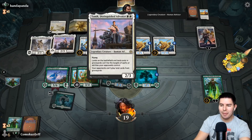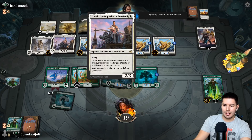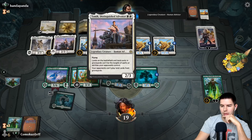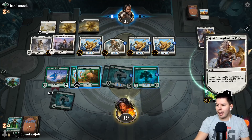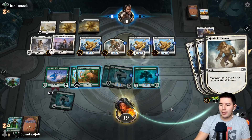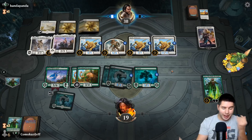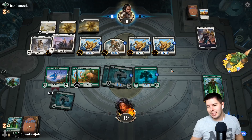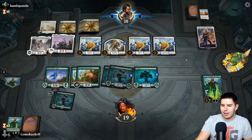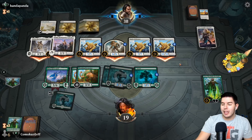No attacks — oh goodness, that is so bad for us. We have to kill Tomic — Tomic just shuts down Nissa. Why has this not been played more? That is so powerful. Lands on the battlefield and land cards in the graveyard can't be the target of spells or abilities your opponents control. I thought that was only powerful against their side — I don't think I've even known about that. Okay, that's so good. Ajani's Strength of the Pride goes off next turn which is also very bad — exiling all our stuff.